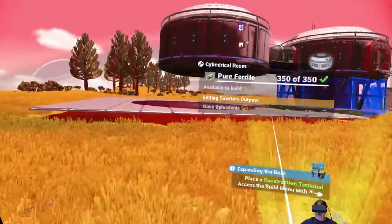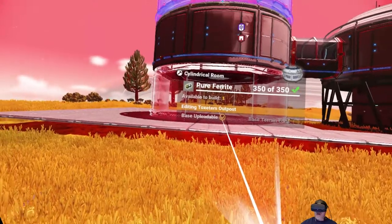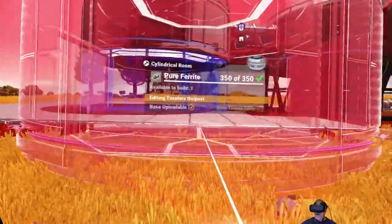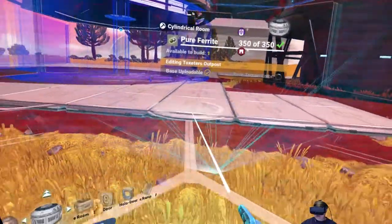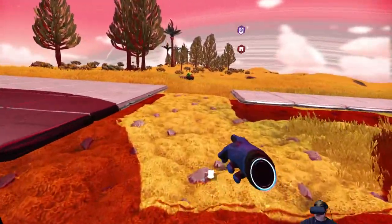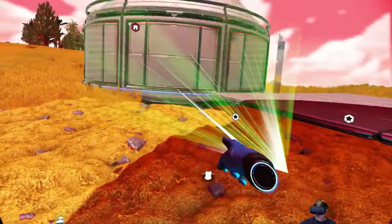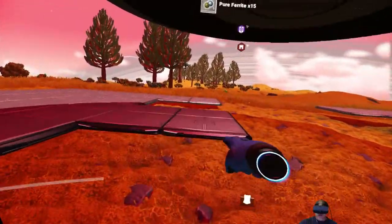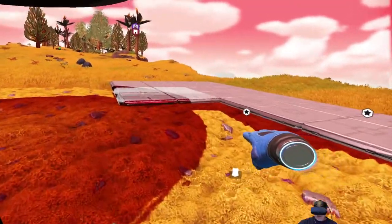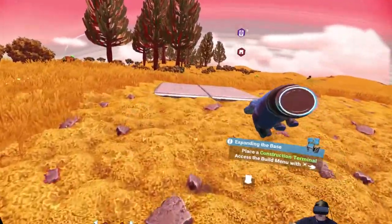We might want to go to Plan B - raise the ground up enough so that when we put the foundation under there, there's not a gap. That means I've got to go along and delete all these pavers now - remember these were only five pure ferrite each, so not a huge loss. I'm trying to figure all this out - this is my first time doing any extensive base building. I've done a little bit in the multiplayer too but not a lot.